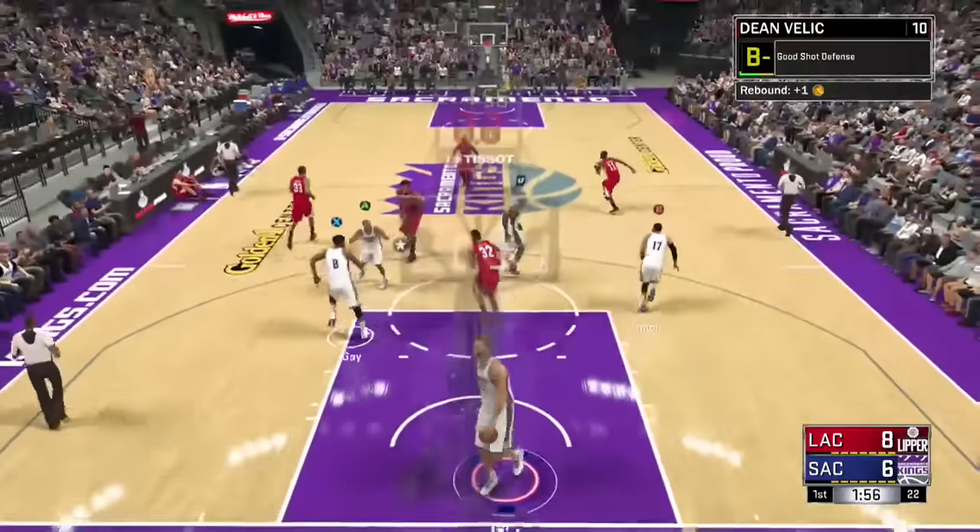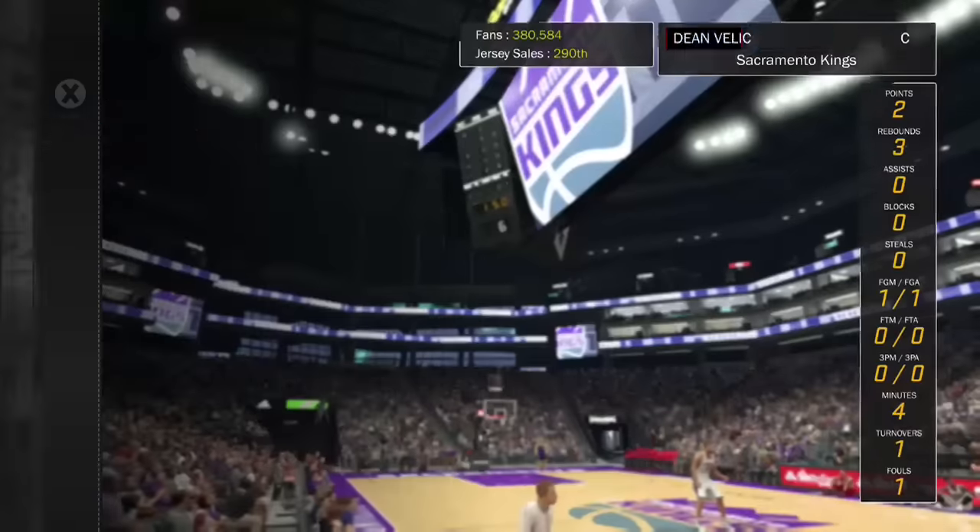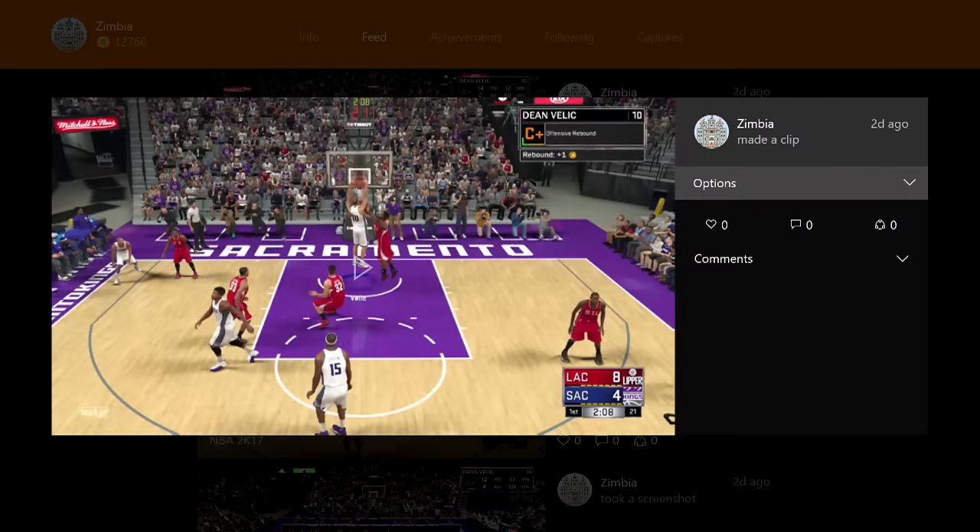Zimbia said this only takes roughly five games. It's pretty easy because you don't even have to complete the pass — all you have to do is just chuck it after you get the rebound. In the meantime you can get progress toward the Hustle Rebounder, and on offense you can try to get Bruiser and Brick Wall at the same time. There's a lot of multitasking you can do as a big man for badge hunting. You probably need about 50 outlet passes and that's about it.